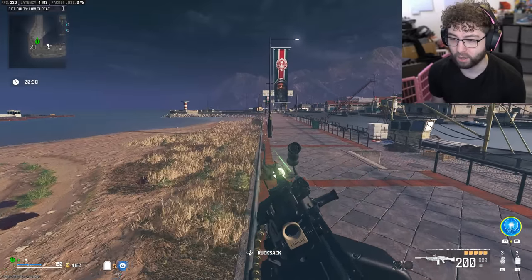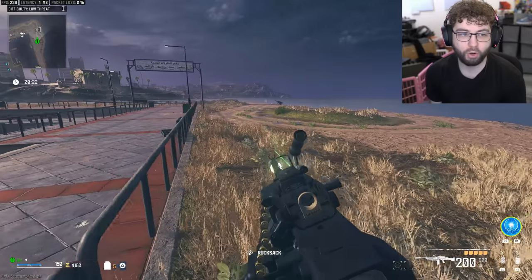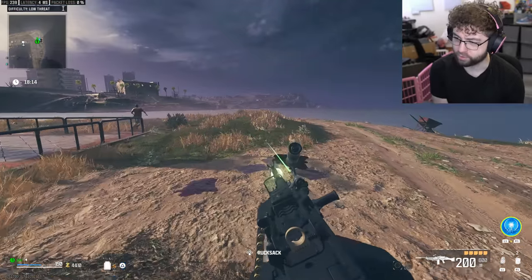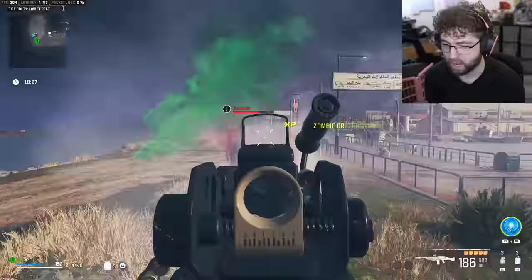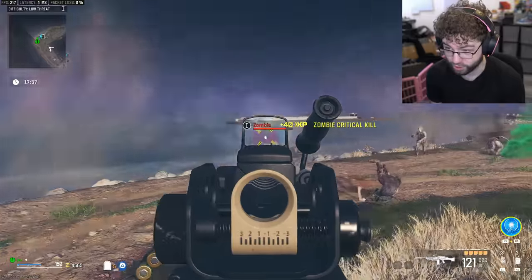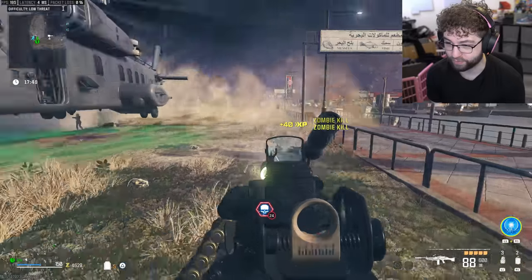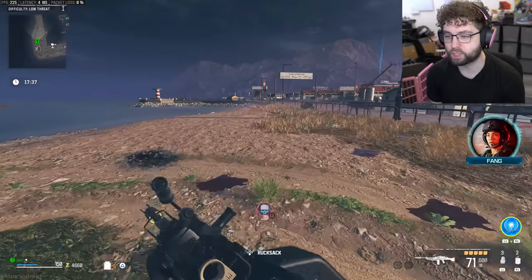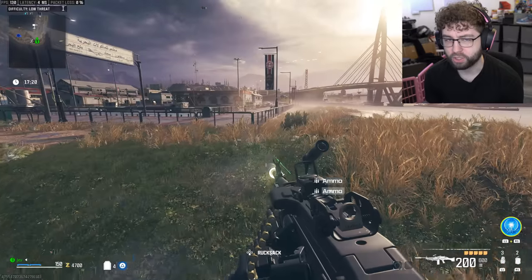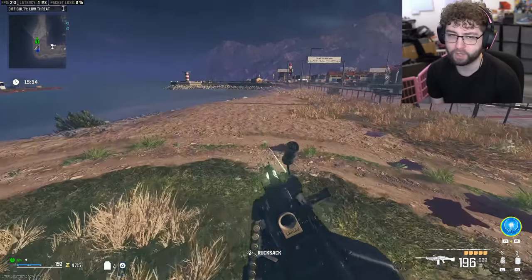I swear the helicopter gets here way faster too - they just make exfils not even a challenge anymore. At least before, the amount of zombies that spawned gave some kind of challenge and risk to the exfil because you had to sit around and defend a ton of zombies while the chopper came in. Now it's like nothing. A couple more spawned - maybe 10 or 15 zombies. What a crazy zombie apocalypse. We went from sprinting hordes of zombies like 28 Days Later to freaking Walking Dead. Good movement change generally speaking, but they messed up zombies.